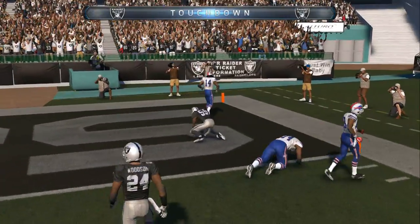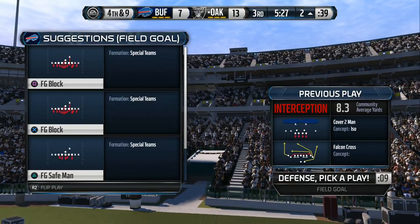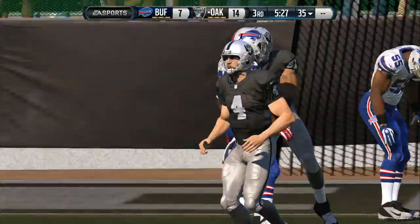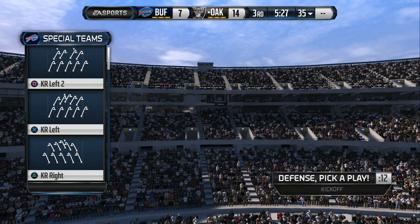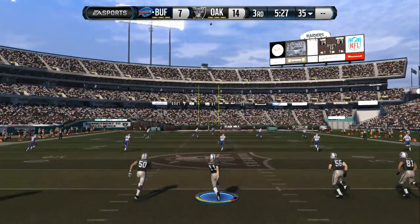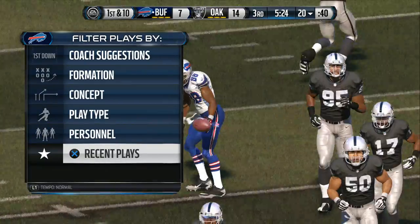The Raiders — Touchdown! You've got to love the defense, not afraid to take chances. They get the interception and return it all the way for a touchdown. The Raiders with the PAT to come. The Bills are ready to return the kickoff. Goodwin's going to test the coverage, and they crash into him, ending the return at the 20-yard line.